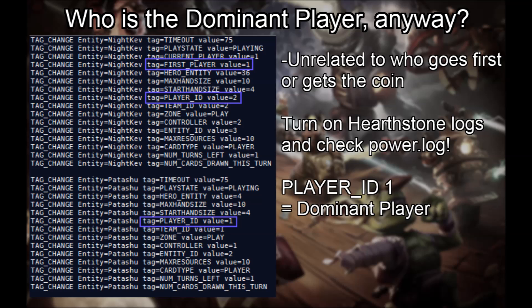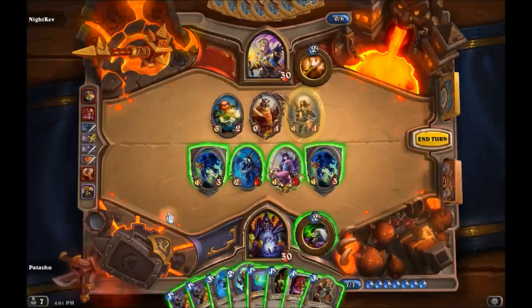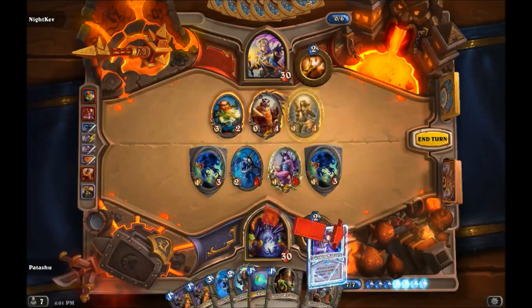In this example, Nightcave is the player going first, but I am the dominant player, as we can see from the tags. Now we've reached the lightning quiz part of the video. Play Shadow Madness, Power Overwhelming on what you stole, then end your turn. What happens? I guarantee you will not see the outcome coming.